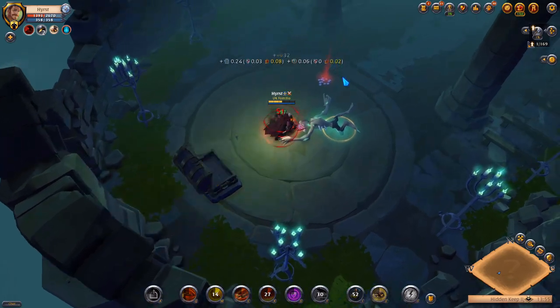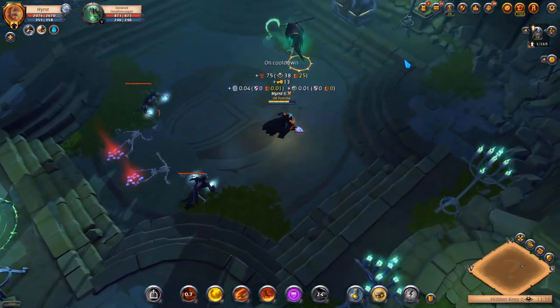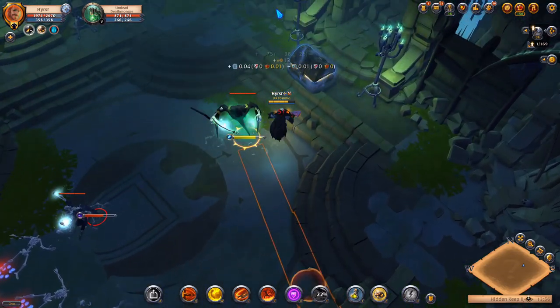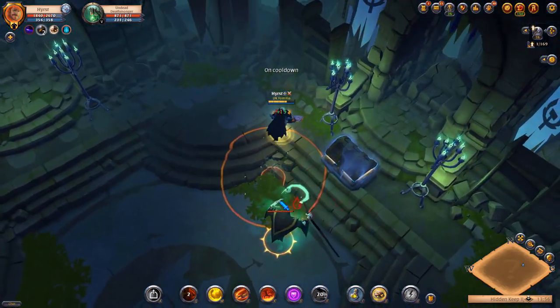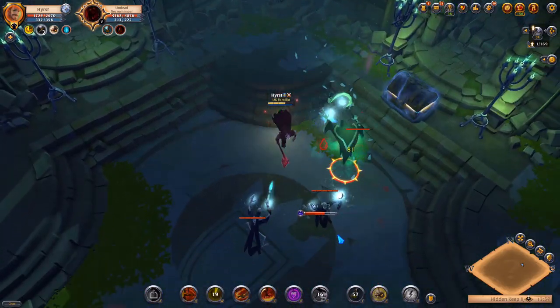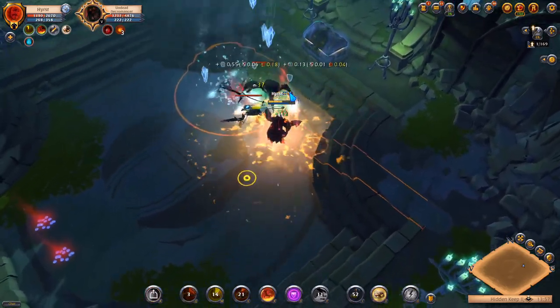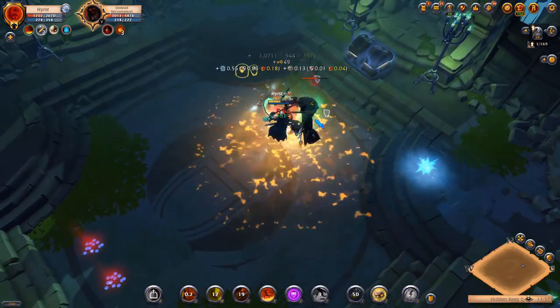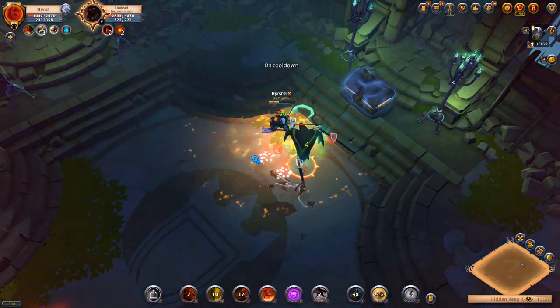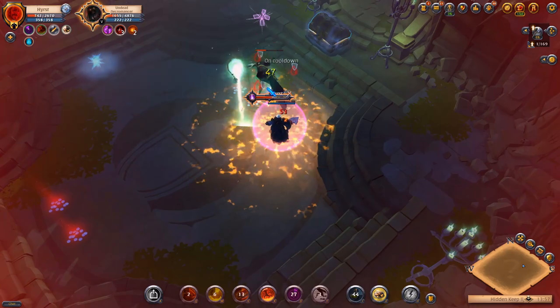For the final boss, you can even lure all the mobs in the room along with the boss, get them in one place, then use your combo to kill them all — no problem. If you get too low on health, toggle off the specter jacket, and you can always use your scholar cowl for additional resistances.